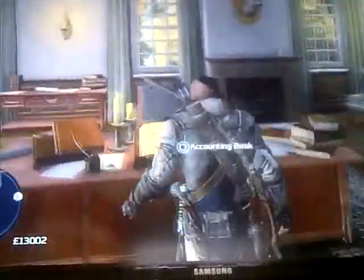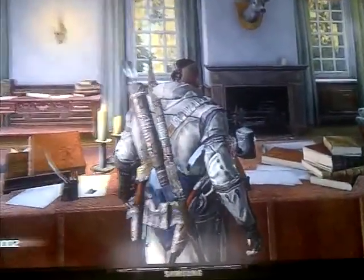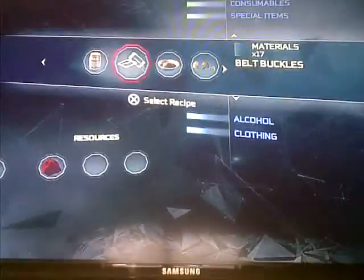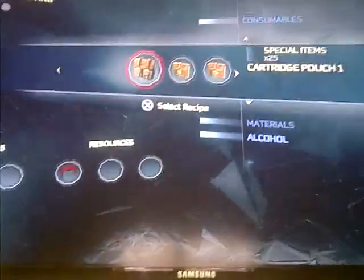So you have to go to the crafting menu. You may find it in the general store, in all the houses, and by your homestead. Then you go to crafting.